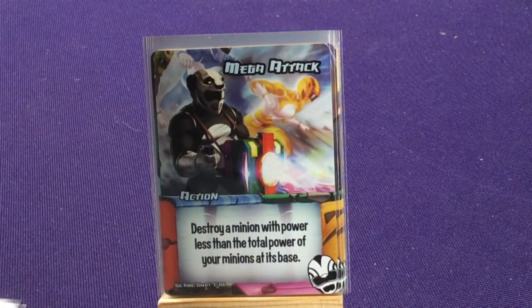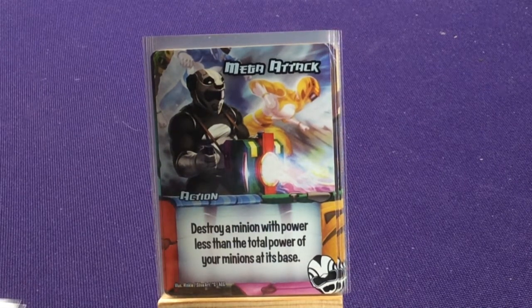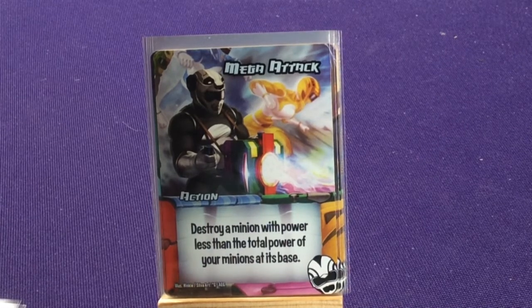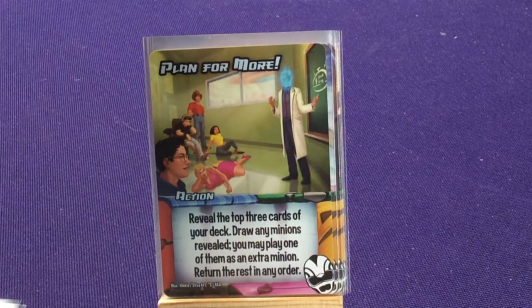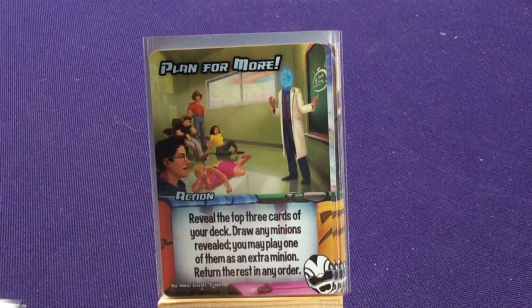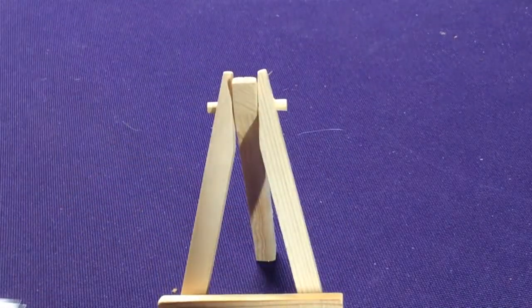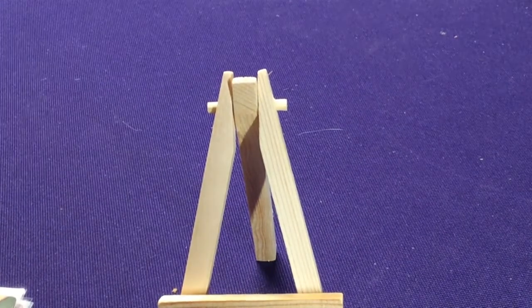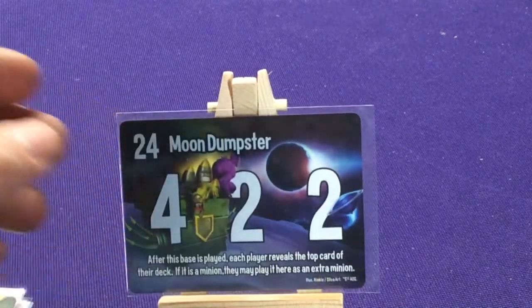Mega Attack — this is where they combine all their weapons together: destroy a minion with power less than the total power of a minion at its base. Playing for More, featuring your Zordon-type guy: reveal the top three cards of your deck, draw any minions revealed, and you may play one of them as an extra minion, return the rest in any order. You're not forced to play Megabot, but there are about three cards that require it, so if you don't play him a couple of cards won't be effective.